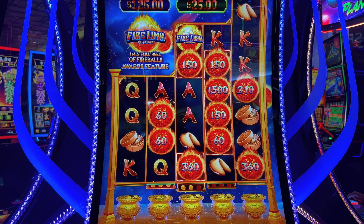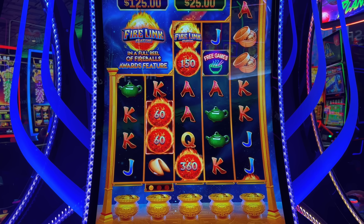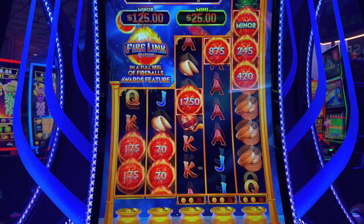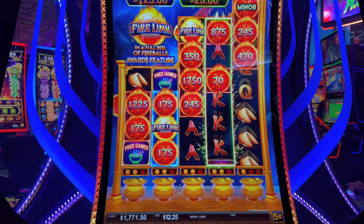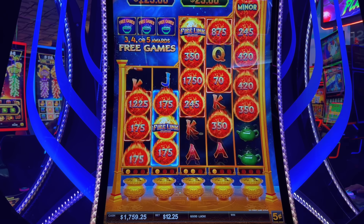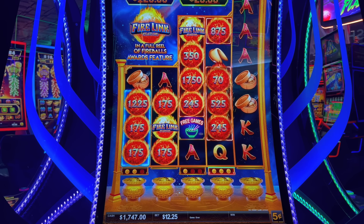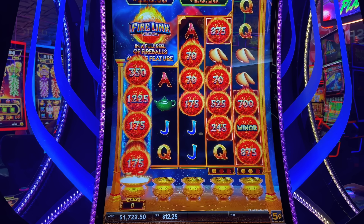Firelink showed up. Now we got to play. The minor's $125. We have the Firelink in there. That's not it though — it just flashed down there. There's a lot going on in this one. $12.25 a bet. Last spin — we lost it. But now the minor's in here, we're going to collect that. So that's okay.